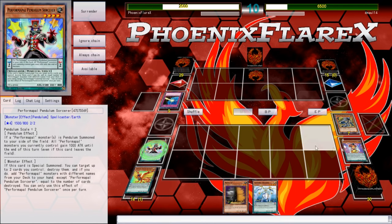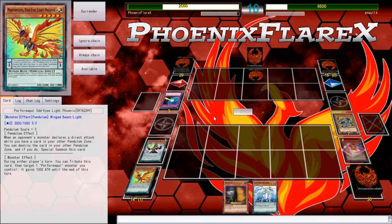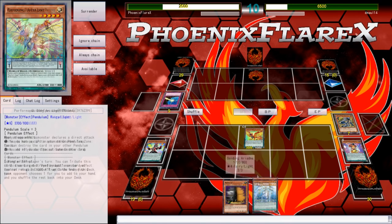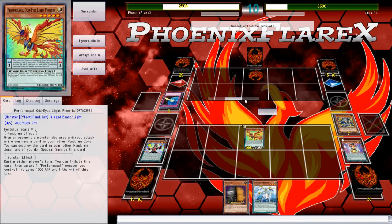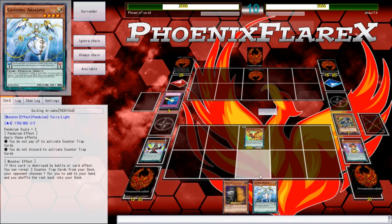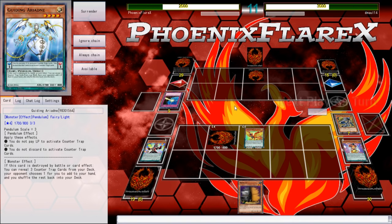That's a Guiding Ariadne — that's actually pretty alright. So what I'm gonna do here is I'm going to Special Summon just this one, because if this is something like a Solemn Strike, I don't want to have to deal with that. And I'm not even gonna Normal Summon the Ariadne, for the reasons of if this is another Mirror Force card — I'm just going to set the Ariadne so I don't keep taking damage. This is ridiculous — this is not at all what I wanted to showcase about this deck in any way, shape, or form.